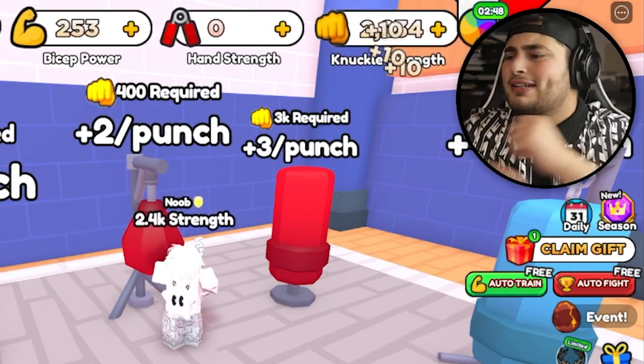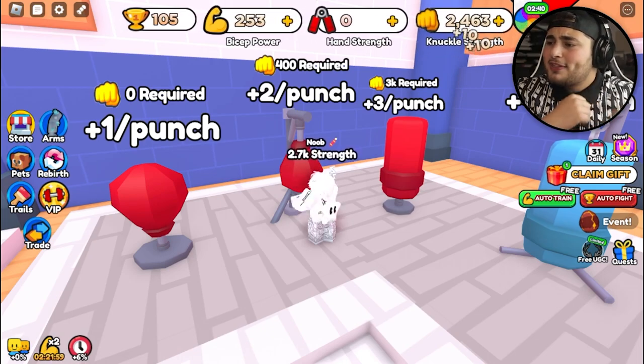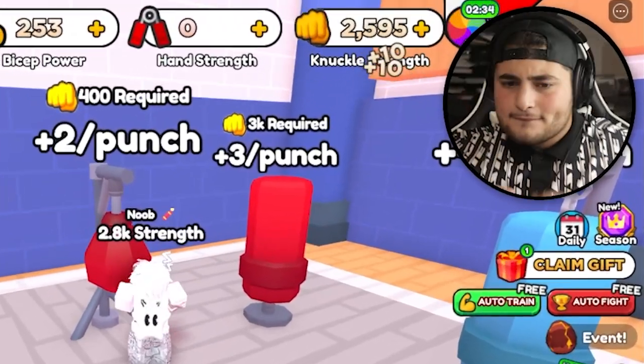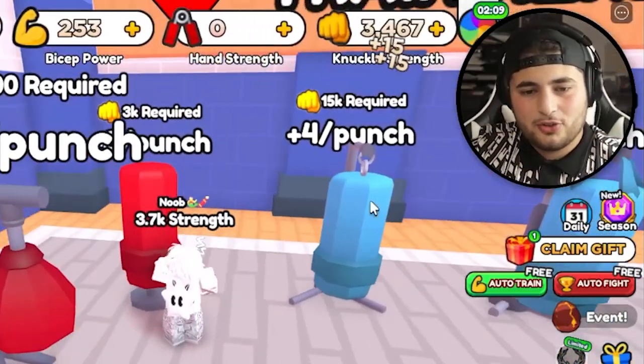Play the Rocky song — I'm getting my training up so I can beat the first person, which I think is the bully. Come on. Kind of regret — bruh, chill. All right, back in the game. I want the VIP punch so bad.